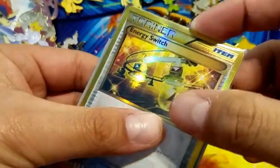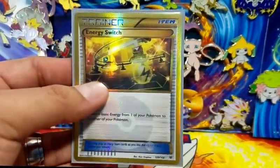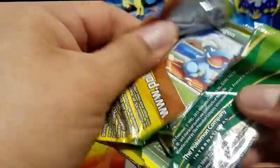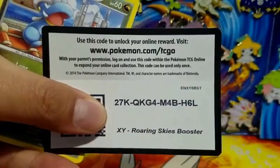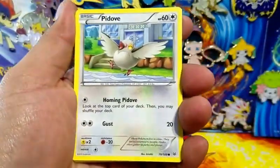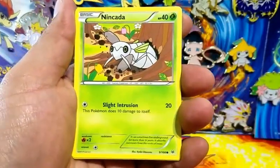In addition to pulling the Shaman, we had a couple of other good cards in part one. We had a Mega Rayquaza - not a full art, just a regular Mega Rayquaza. I can barely remember what I did today. But I don't want to take too much of your time especially today being Friday - I just want to get this done so we can jump into Sun and Moon.